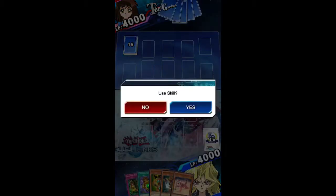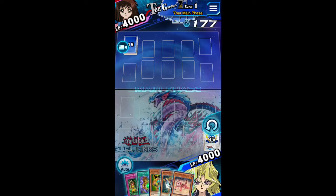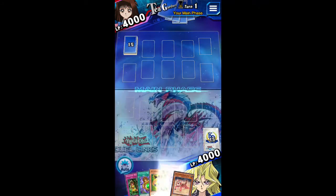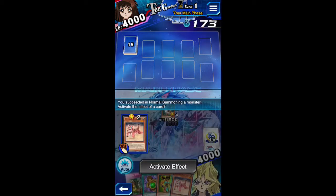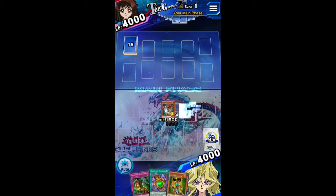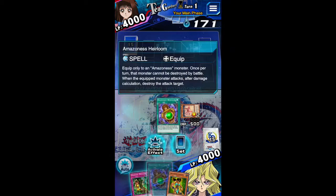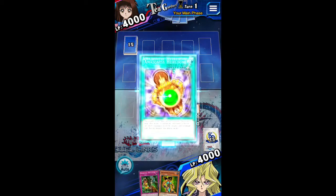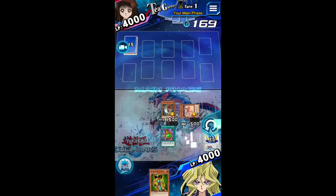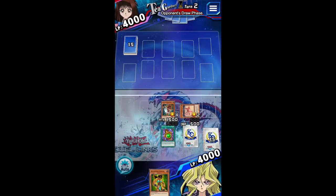All right, we start off with a good hand - I'm not going to restart. Let's go ahead and put Amazonas Swordswoman out, and get Baby Tiger out there too. I'm going to put Amazonas Heirloom on Swordswoman and set Onslaught. Let's see what they're running.